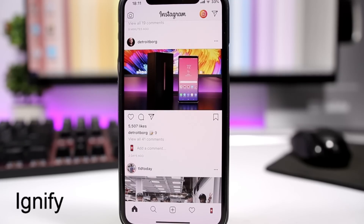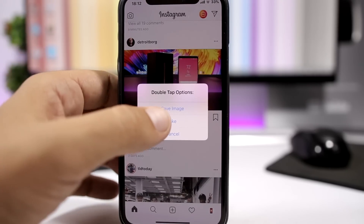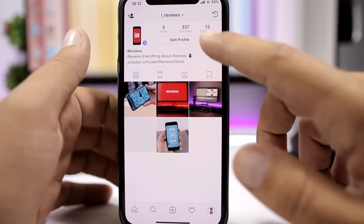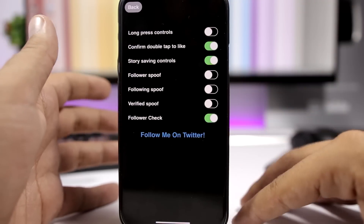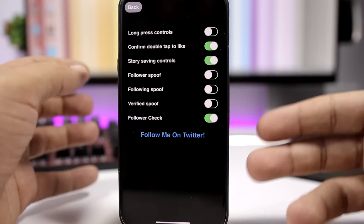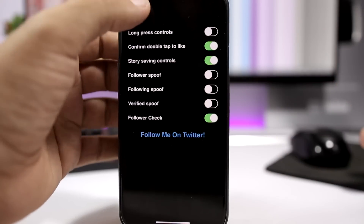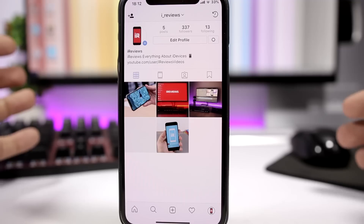Ignify is a new tweak for the Instagram app that allows you to do a bunch of things you normally wouldn't be able to do. If I double tap on an image I have two options: I can like the image or save that image into the camera roll. In settings you can see the features it adds to your Instagram: confirm double tap to like, save stories, spoof followers and following, add a verified mark to your Instagram account — which only you can see on your device, not other people's — and a follower check so when you go to a profile it will tell you if that profile is following you back. You can also view profile pictures, and the tweak can be installed for free.